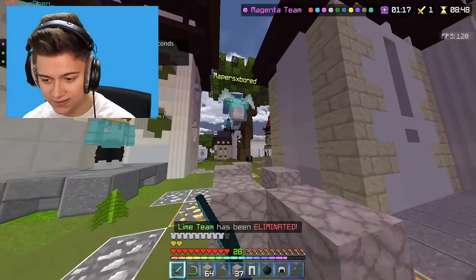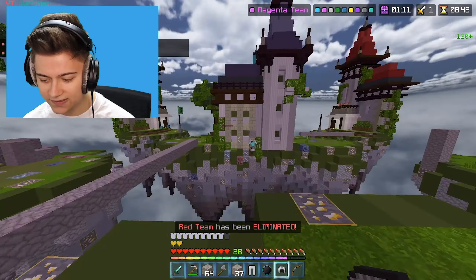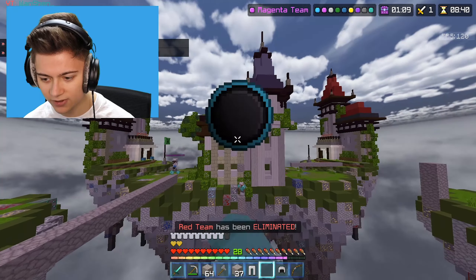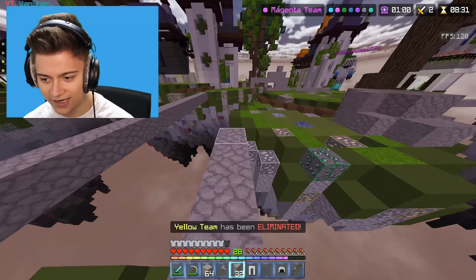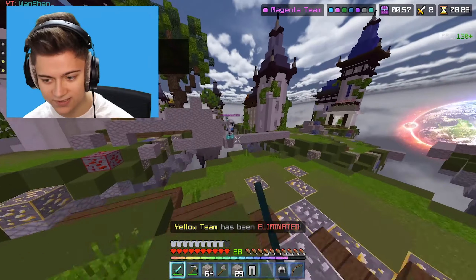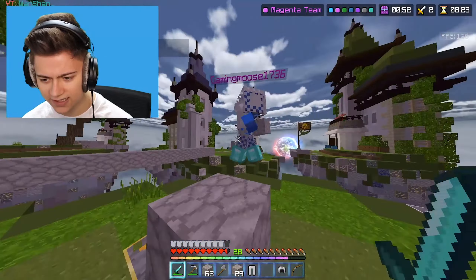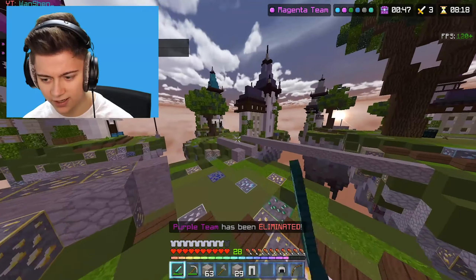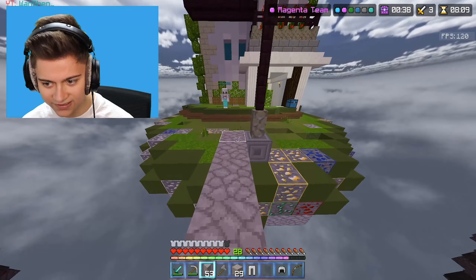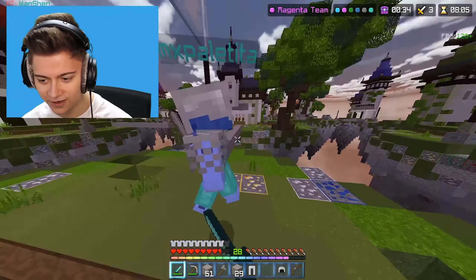I just killed someone with a pickaxe! We also have a spell of swiftness which I'll definitely use. This is such a good client - there's a custom sound and a custom background too. Earlier I thought the client felt faster but I think it's actually just the sensitivity setting, which technically does make Minecraft feel faster.